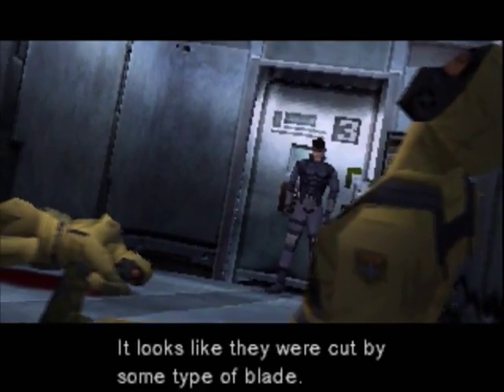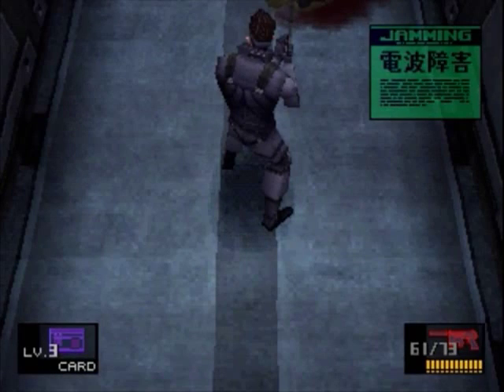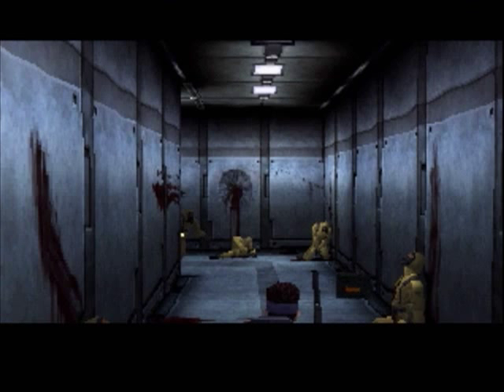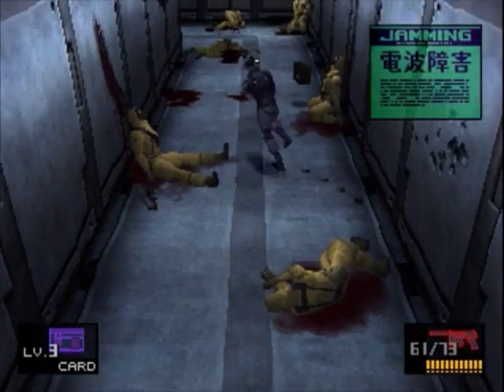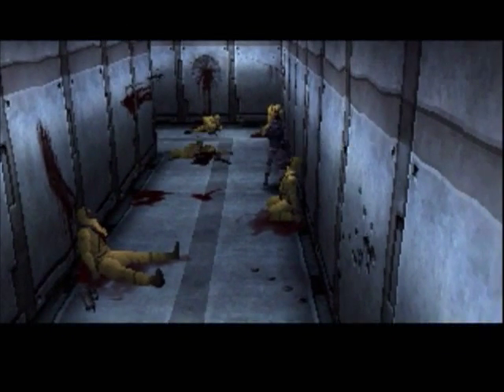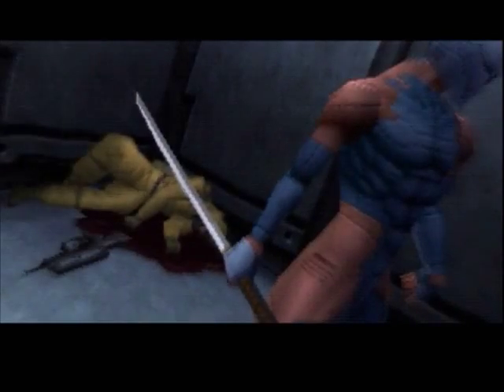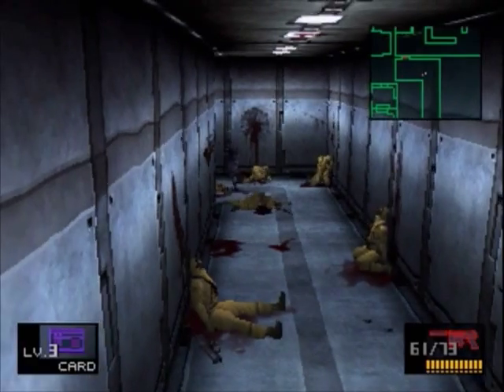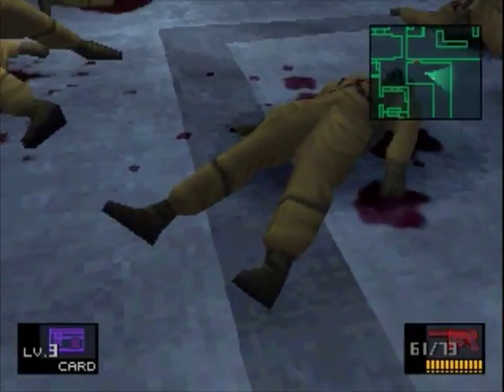It looks like they were cut by some type of blade. I see why you're one of the best spies America has to offer. I'm a good detective — I'm a detective, right? Are there a bunch of ghosts eating a lot in this room? Maybe, but actually the chanting — all names of like railways in Japan. This is the nostalgia episode of Metal Gear Solid 1.